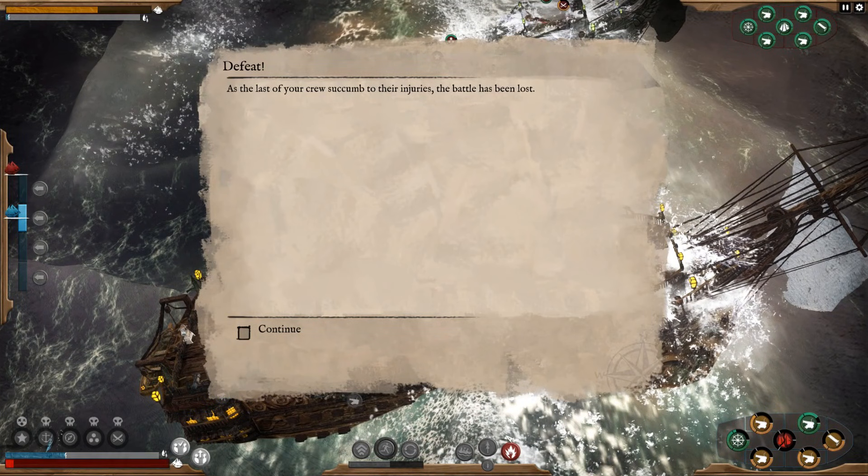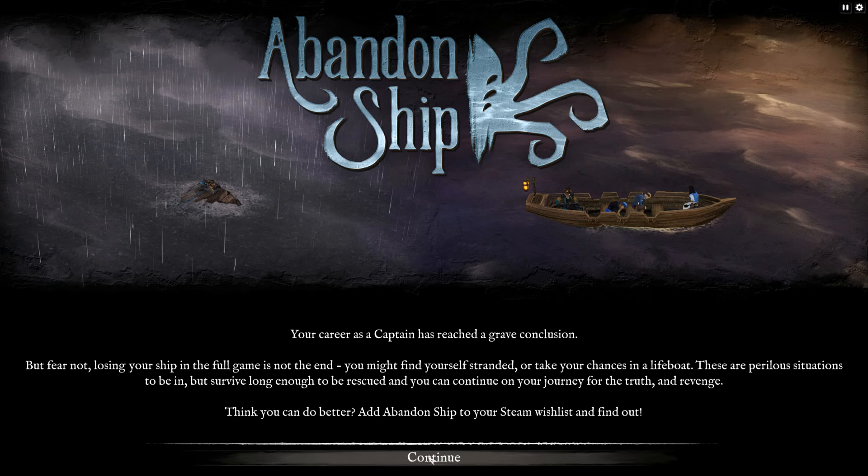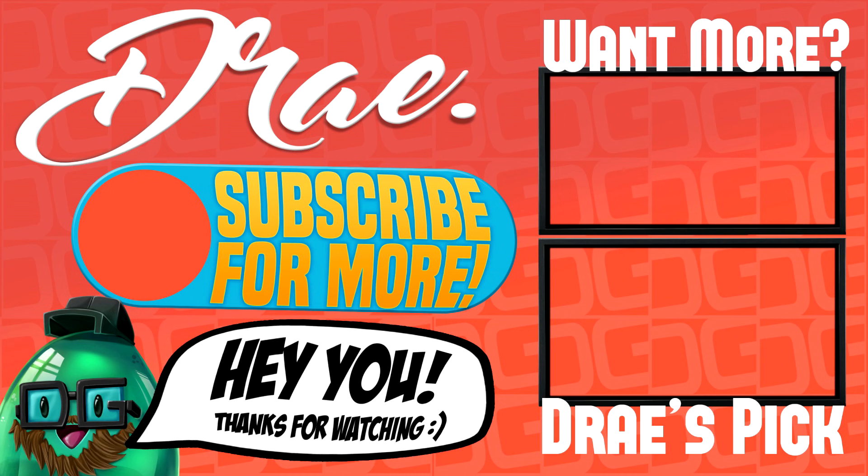The last of your crew succumb to their injuries — the battle has been lost unfortunately. You can't win them all I guess guys. My career as a captain has reached a grave conclusion, but fear not — losing your ship in the full game is not the end. You might find yourself stranded or taking the chances of a lifeboat. Survive long enough to be rescued and you can continue your journey for truth and revenge. The fighting in this game is amazing, but the storyline and just exploring the seas sounds absolutely fantastic. This is the alpha for Abandoned Ship — once the game releases we'll be checking it out again. Thanks for watching and I'll see you in the next one!